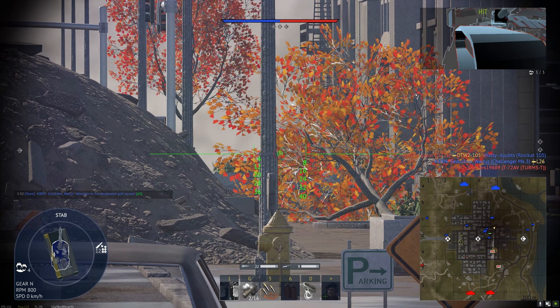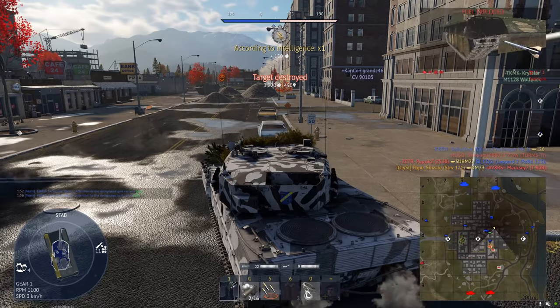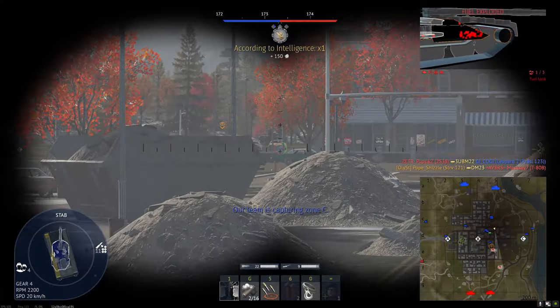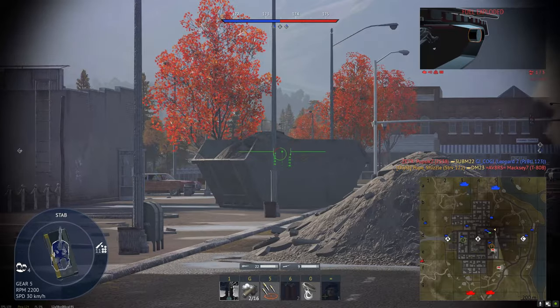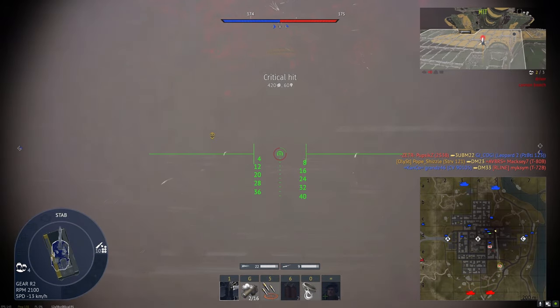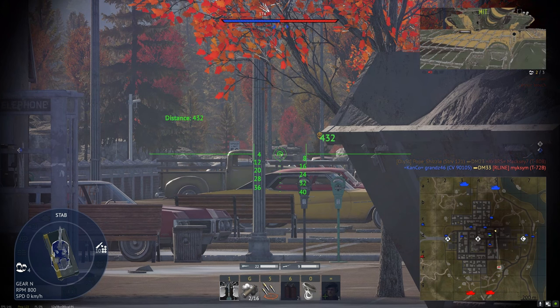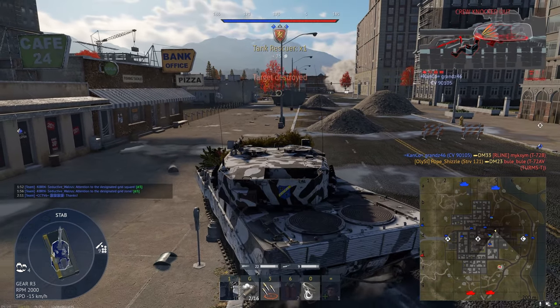Hit an upper front plate and aim lower a little bit. That's a kill. And there's a guy spotted here trying to cross. There he is — put a shot into him. Driver breach. He's no longer a threat. Take your time, kill him.